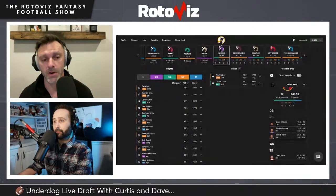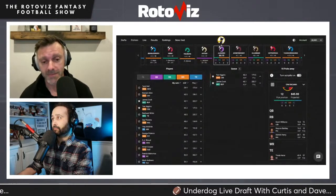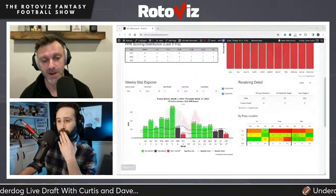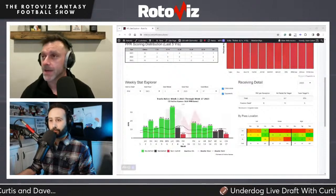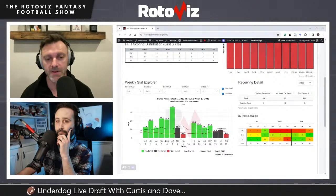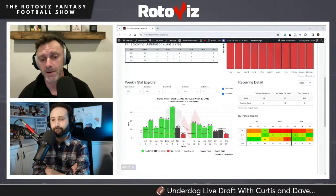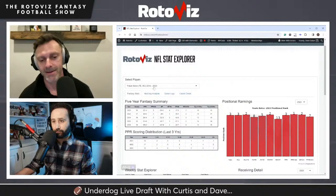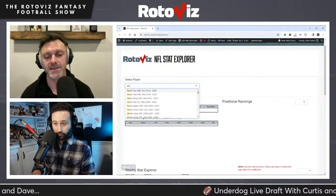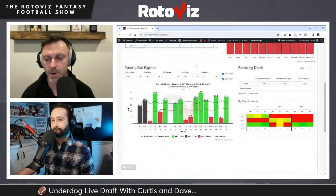Curtis reveals his number one target at the 3-4 turn on Underdog over the past month has been Derrick Henry. The Baltimore Ravens have ranked first, second, or third in rushing yards in every season Lamar Jackson has worn the uniform going back to 2018 — spanning three offensive coordinators. Bringing in a back like Henry signals the Ravens want Lamar to evolve, taking some of the rushing load.